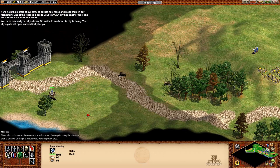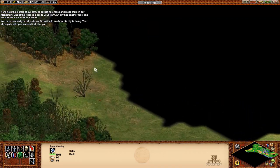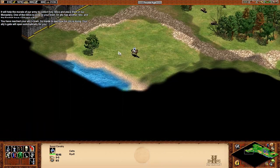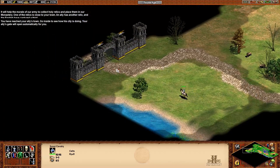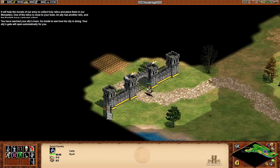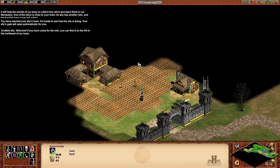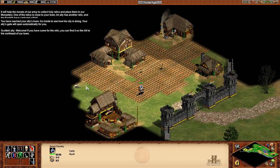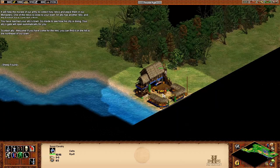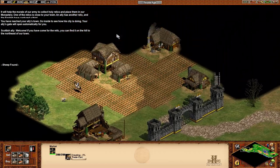You've reached your ally's town — go inside and see how his city's doing. What part of walk this way did you not understand? Hello, sir! If you've come for the relic, you'll find it on the hill to the northeast of our town. And more importantly, there's his market, so let's get a cart going.